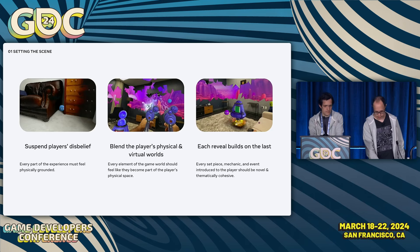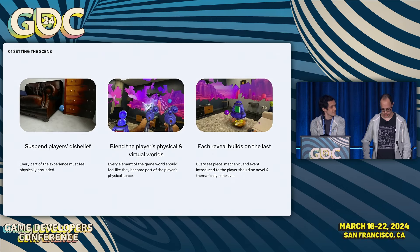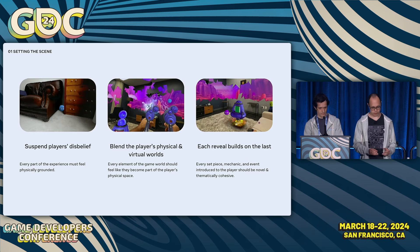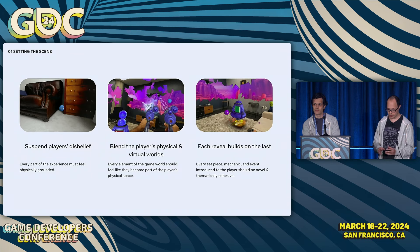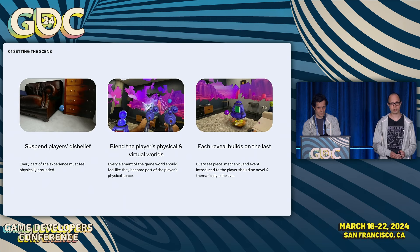While designing First Encounters, we kept three guiding pillars in mind. First, we had to uphold player expectations — every part of the game needed to feel grounded and physical so players could suspend their disbelief. Second, we wanted to seamlessly blend the virtual and physical worlds, making players feel as if their room had been transported to an alien planet. Third, each reveal needed to build on the last, slowly building expectations so the narrative felt like it evolved naturally.